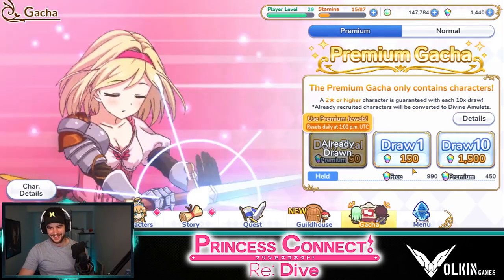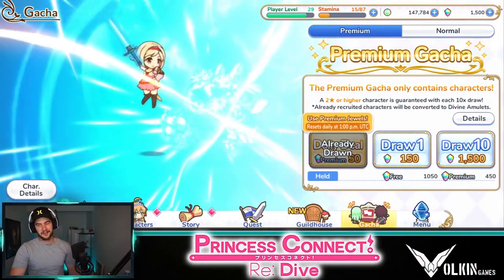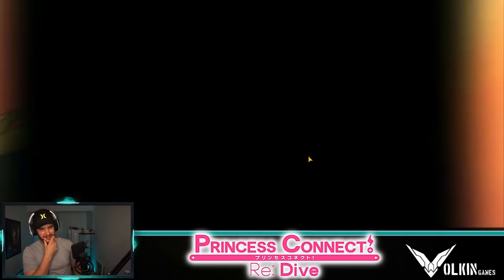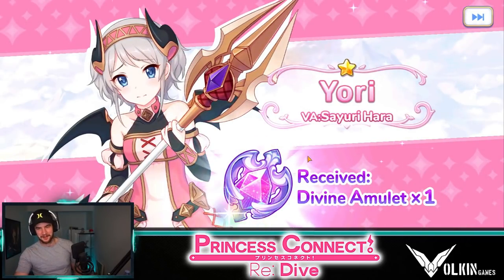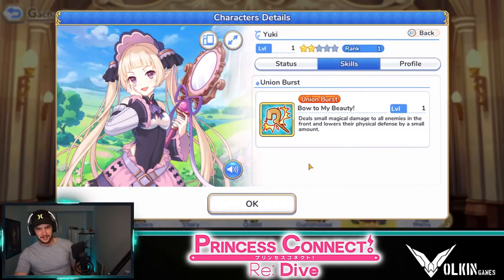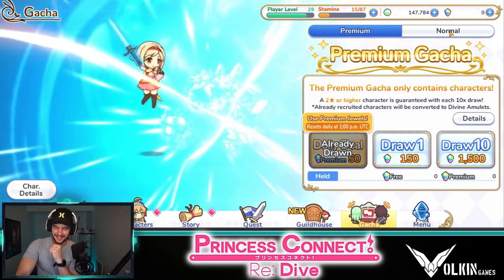Seeing as we're here, I'm going to do another pull. Can we please get a three-star? It leaves us with zero jewels, meaning I can't refresh stamina — but I'm going to bed anyway. It's not rainbow. Oh my god. This just makes me want to re-roll again. So cringe. There's another two-star we don't have — is she a healer? Anyway, that sucked. This is the standard gacha regret. I should have saved my 3000 diamonds, but no, I got trash.